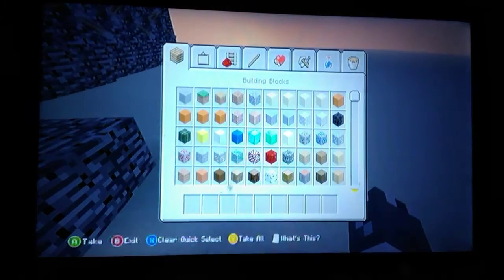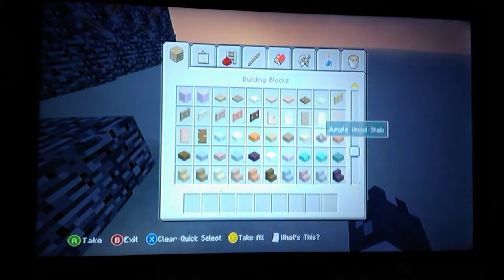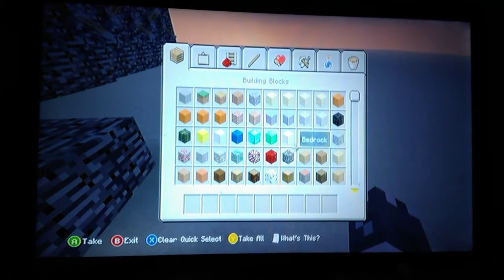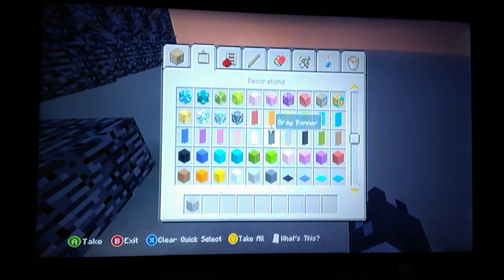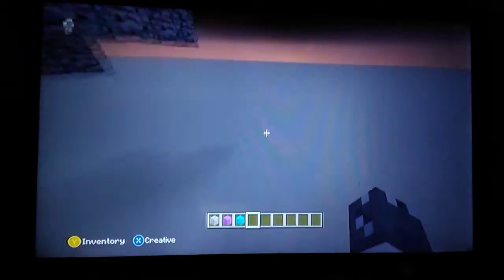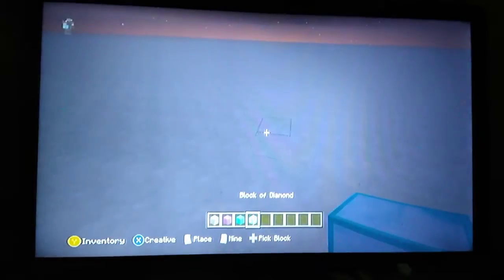Today I will be showing you how to make it. If you're going to do it in survival, I don't know exactly how many resources it'll take. First, what you're going to want to do is get two colors of wool and blocks of your choice. I'm going to be going with purple and cyan, and for my blocks, just because I feel extravagant, I'm going to use a block of diamond.